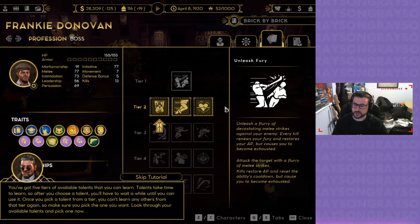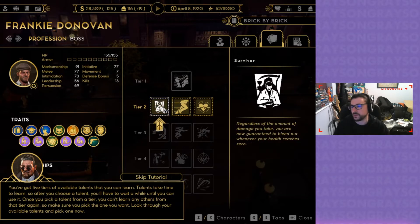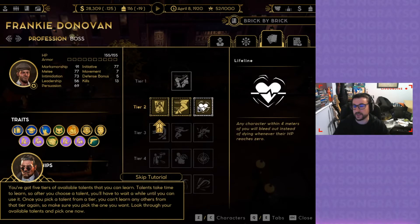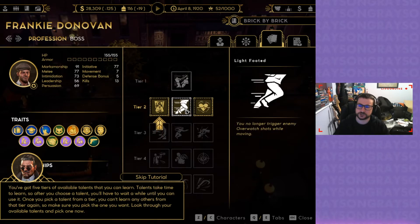Make sure you pick the one you want. Regardless of the amount of damage you take, you're now guaranteed to bleed out whenever your health reaches zero. That doesn't sound great. You no longer trigger enemy overwatch. Any character within four meters of you will bleed out instead of dying whenever their HP reaches zero. I'm going to go with the overwatch one.